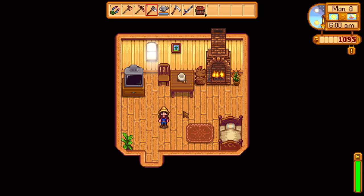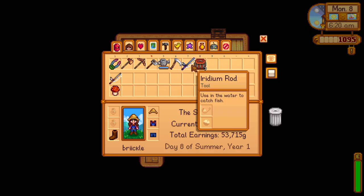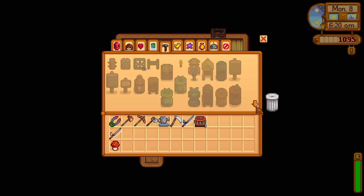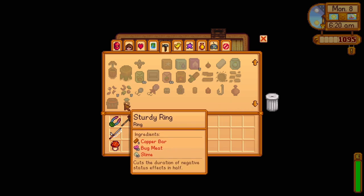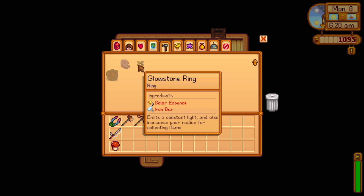We did everything I wanted to do. I knew trying to get the barn this episode wasn't realistic, but we got the backpack upgrade and now we don't have any more of those to get. Same with the fishing rod - we now have the fanciest fishing rod in the game! We survived some thunderstorms, the usual. For the ring I need five solar essence and five iron bars, which I don't have yet.